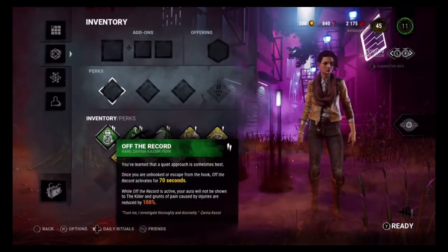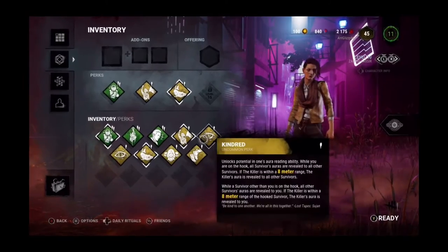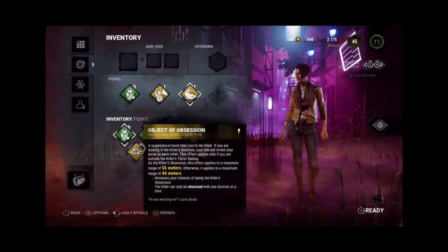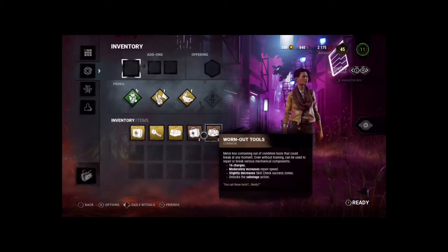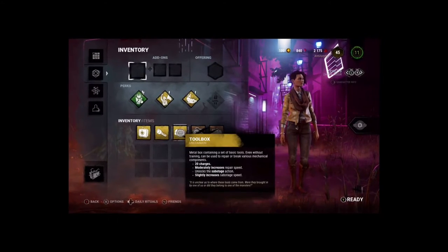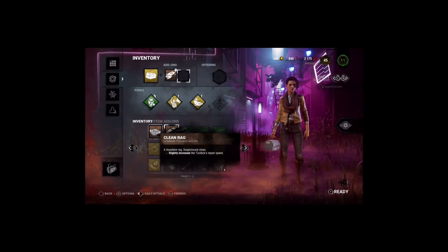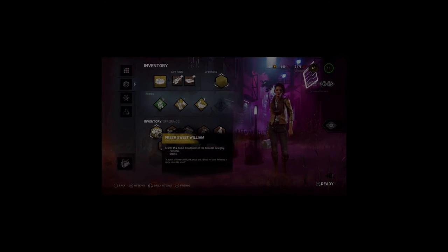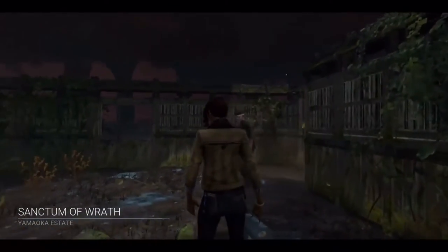We just spent all our blood points. We have three perk slots, so we're going to use all three of Zarina's perks since they seem to be the best — the rest are kind of trash. We're not doing Slippery Meat today. Let's add a yellow toolbox, use both add-ons, and put up this offering. Let's go into the game.